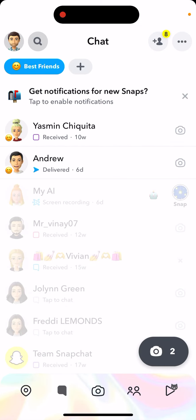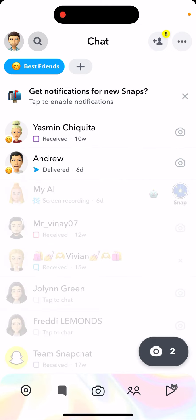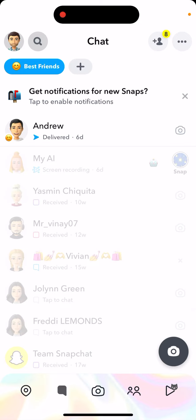If you add them from here, you have two best friends. There is some kind of bug with that menu, but from this other menu you can have multiple best friends and then remove a best friend. That's how you add many best friends in Snapchat Plus.